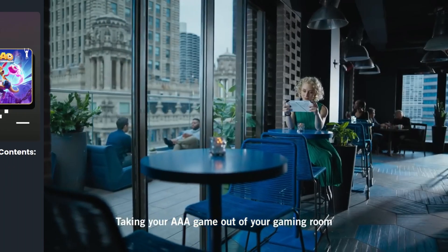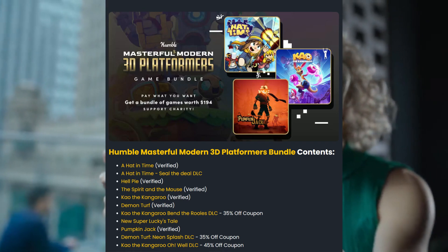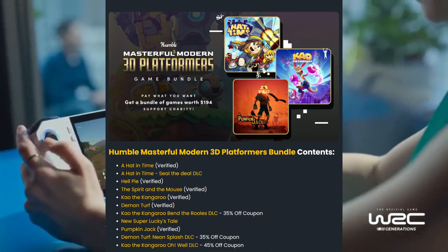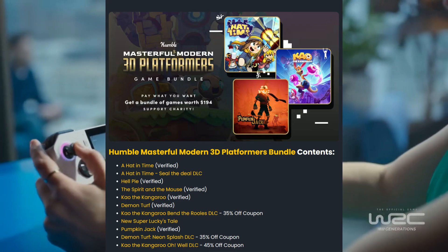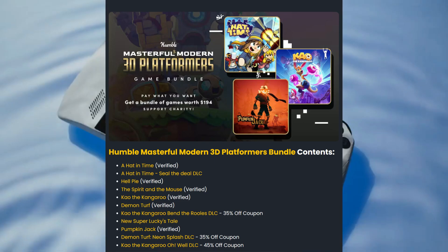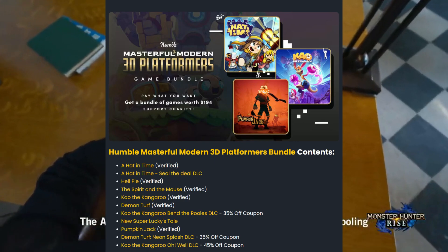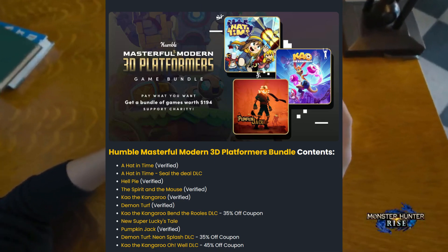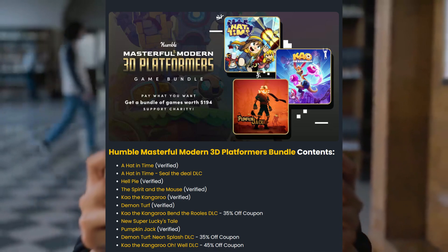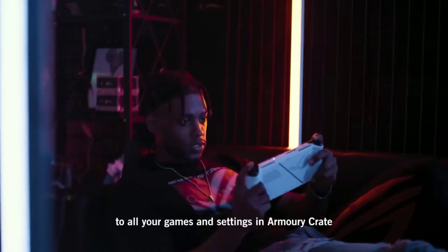Next, there's a new Humble Bundle deal titled the 'Humble Masterful Modern 3D Platformer Bundle.' It's a mouthful, but with it you get A Hat in Time, the A Hat in Time Seal the Deal DLC, Hell Pie, The Spirit and the Mouse, Koa and the Five Pirates of Mara, Demon Turf, the Koa DLC, New Super Lucky's Tale, Pumpkin Jack, and another Koa DLC. If you like Koa and the Five Pirates of Mara, this one is definitely for you.